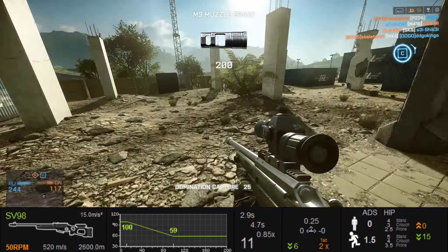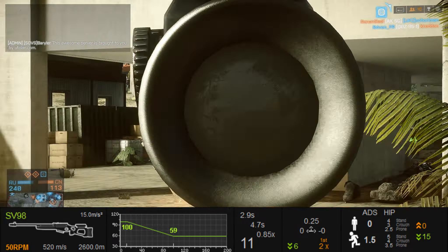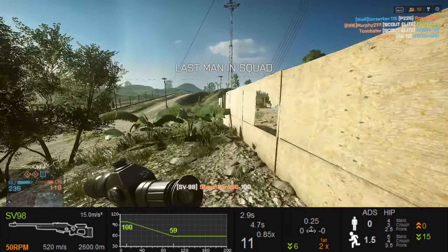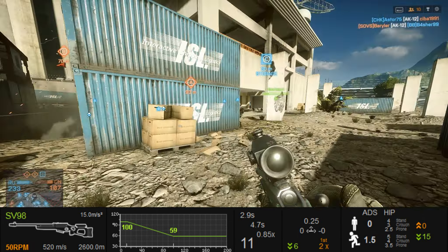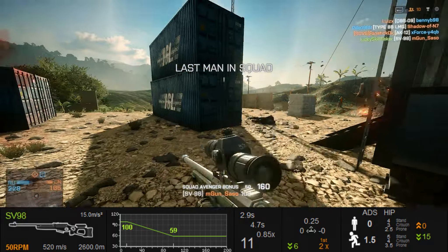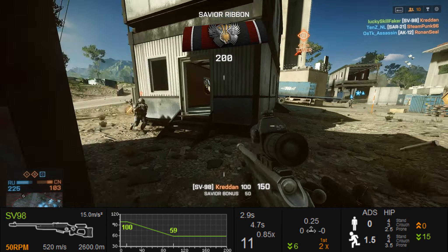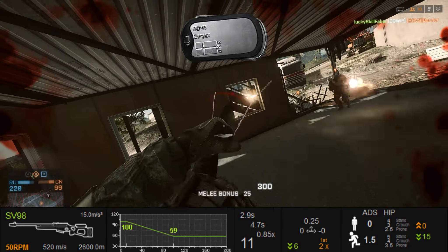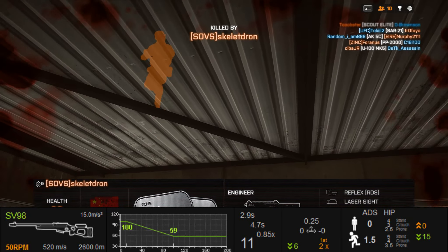Besides that, it has moderate recoil just like all the other bolt action rifles — not really noticeable. Sadly they removed the awesome hip spread we had in Battlefield 3, so the SV98 now feels a bit more like the SV98 from Bad Company 2 again. However, it still has one of the better hip spreads together with the Scout Elite, as you can see on the right-hand side: standing up 4, crouch 3, and prone 2.5. Approximately the same while running. And even while ADS'd, if you're moving you still don't get 100% accuracy — you'll get a hip spread of 1.5.